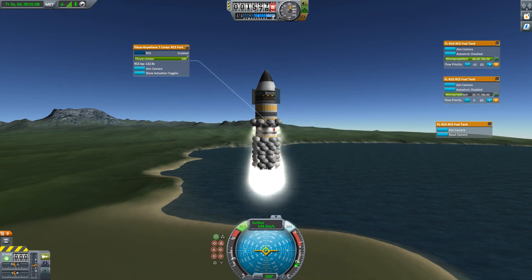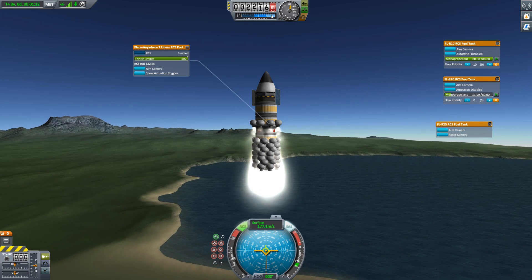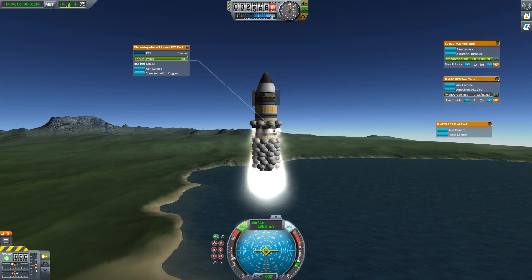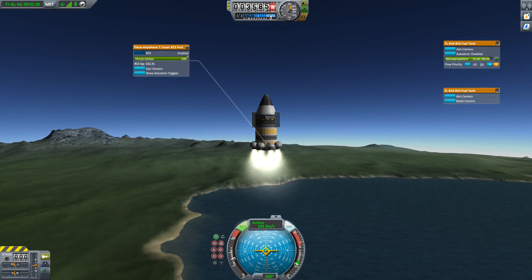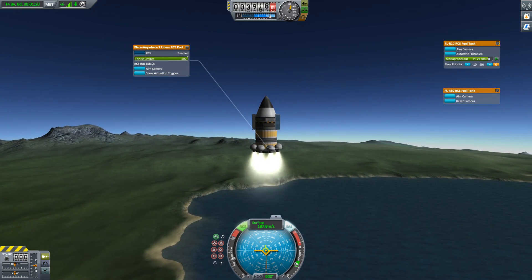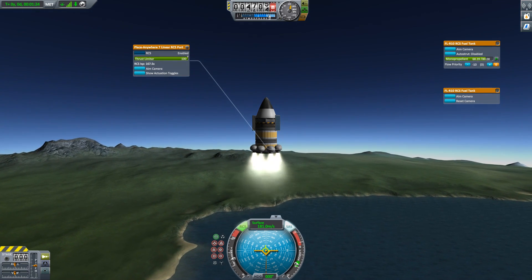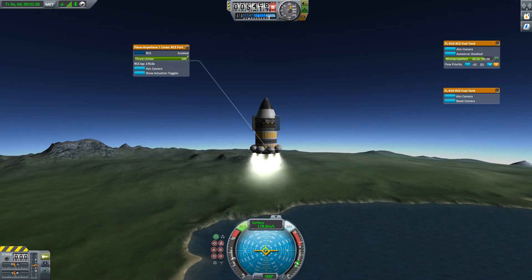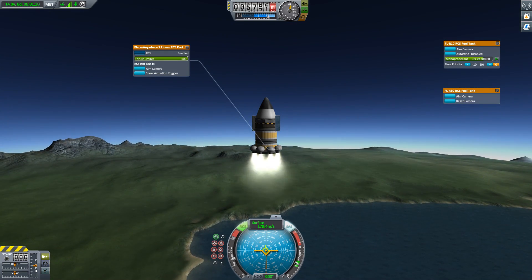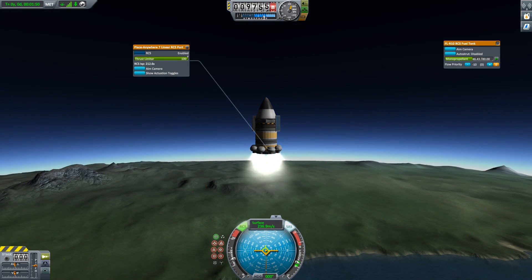Now we are accelerating very rapidly because, to be honest, we're having to deal with gravity losses as well as the horrific inefficiency of this engine. But as we get up and up, our specific impulse is rising. For this final stage, I don't have enough thrust-to-weight ratio to actually accelerate initially and my velocity dropped, but as I got higher the specific impulse went up and I'm starting to pick up speed again.